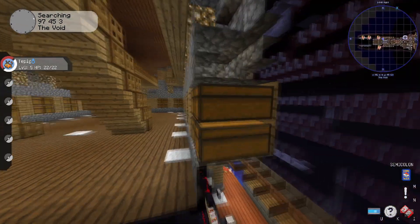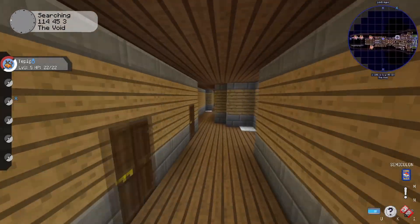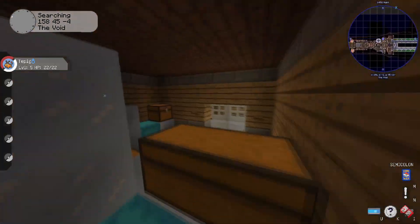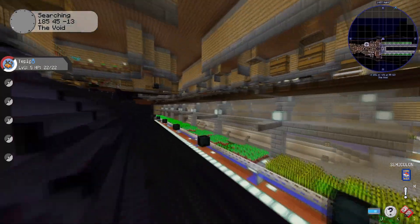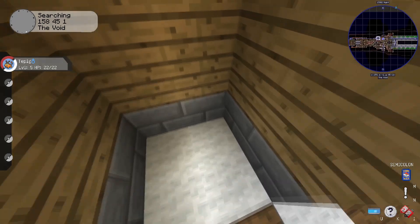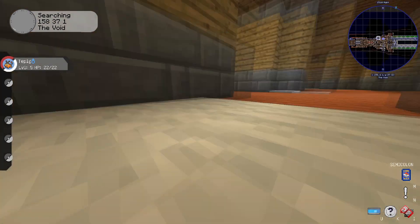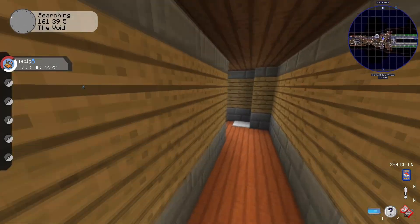The storage room is actually two rooms tall, which is very interesting. Heading even further downstairs — oh wait, you can actually interact with things in spectator mode, that's why I got turned around.